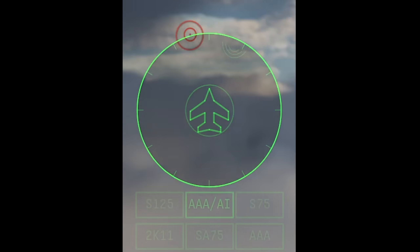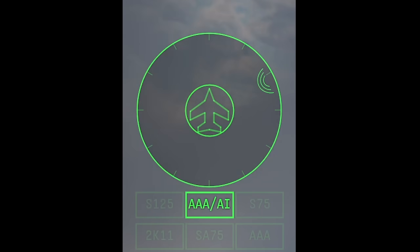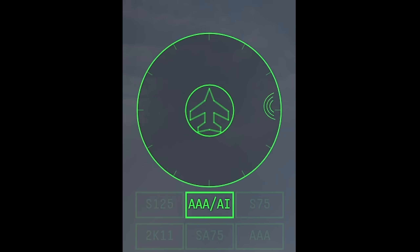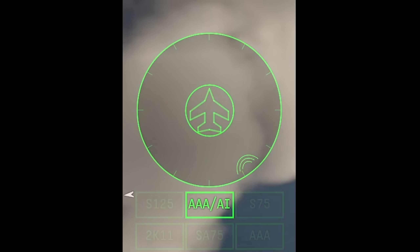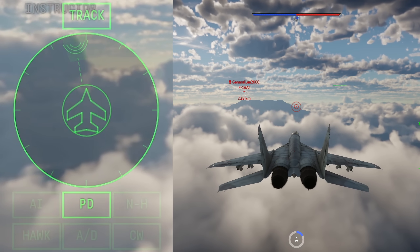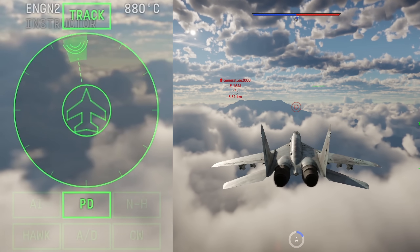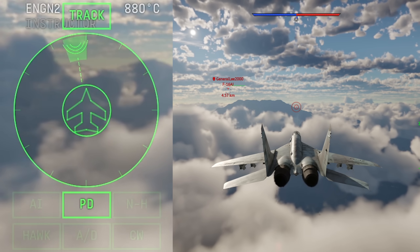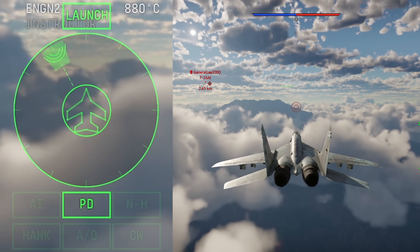With the rework, some RWRs have lost this proper lock detection ability. If something locks onto these RWRs, they will basically get one constant ping, so you can still tell when you're being locked on. A completely new functionality is missile launch alerts for CW guided missiles as well as certain surface-to-air missiles. This warning can come in the form of a light turning on, but is usually denoted by the line to the target flashing and a new audio warning.